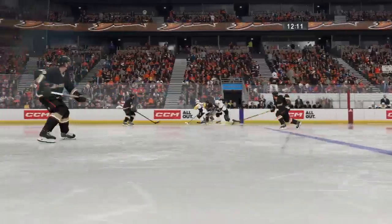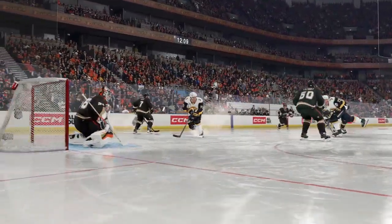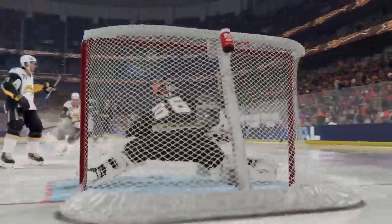For an effective power play, you have to move the puck around with precision and create some motion to open up lanes. That's exactly what happens here — they're able to get the puck to the middle of the ice, and that's how they get the goal.